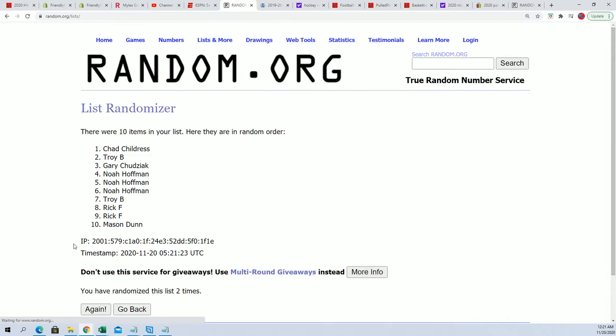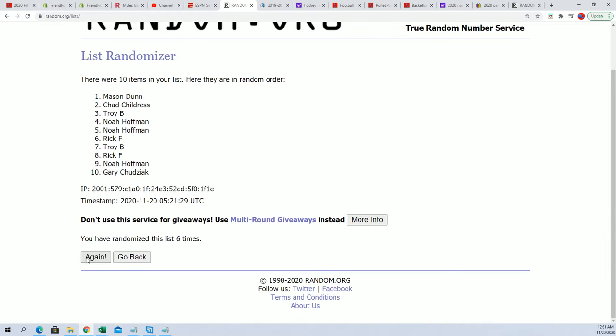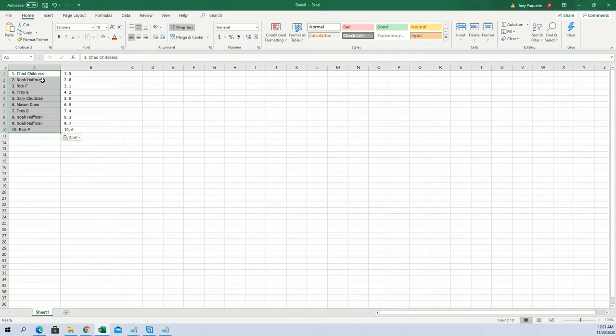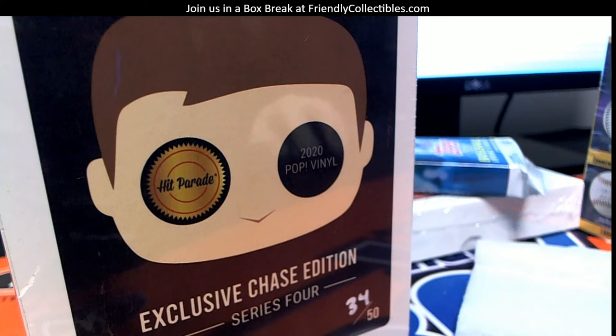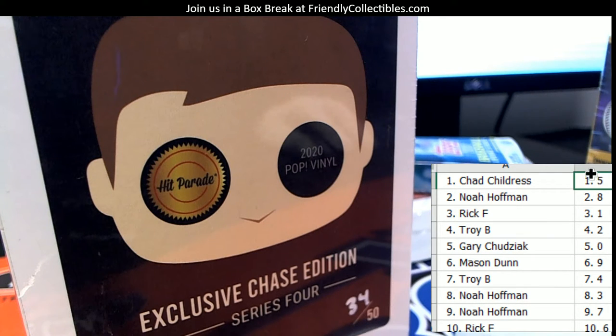One, two, three, four, five, six, and seven. Rick F, you're at the bottom. Chad C, you're at the top. We're gonna copy that and give you guys a number. Let me share this on to the main page so you can see. Chad, you got number five — let me erase these first numbers so they don't confuse you.